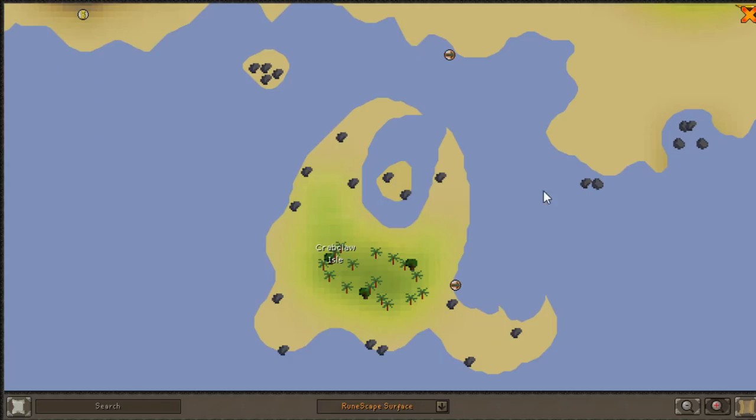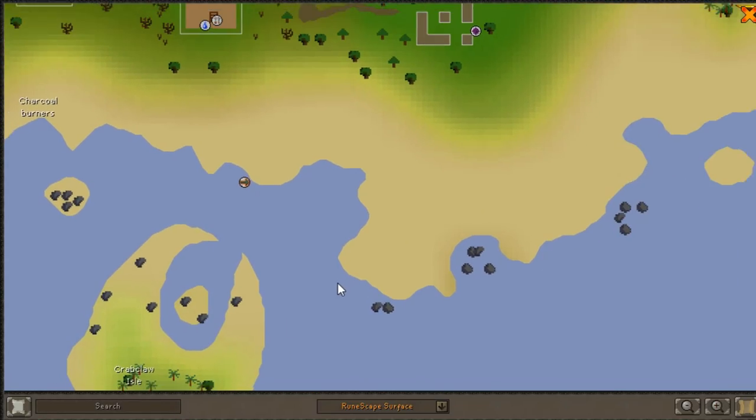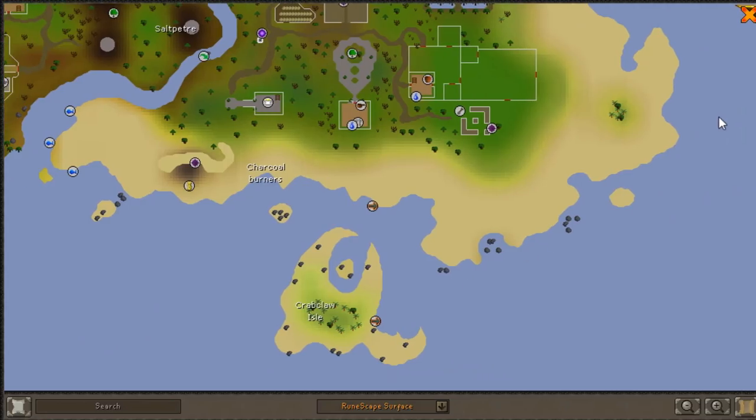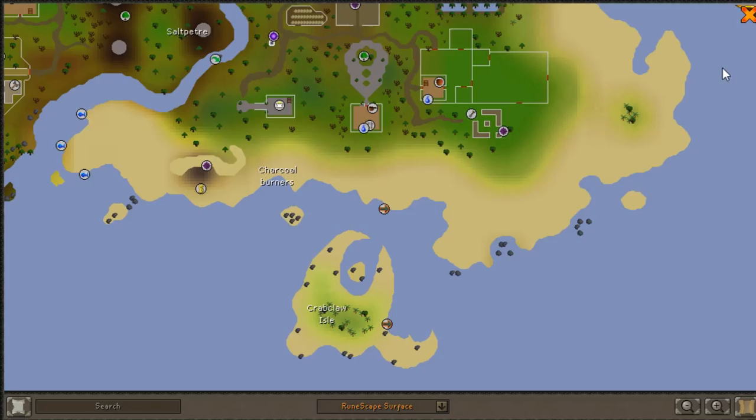In fact, it got so crowded that they added another island where you have to pay GP to get there, because it was so popular. People just love AFKing in this game, and I don't blame them — I love to do the same.